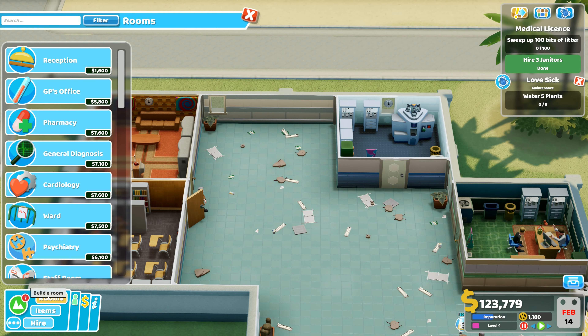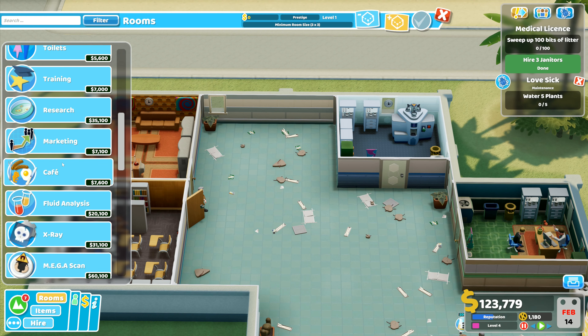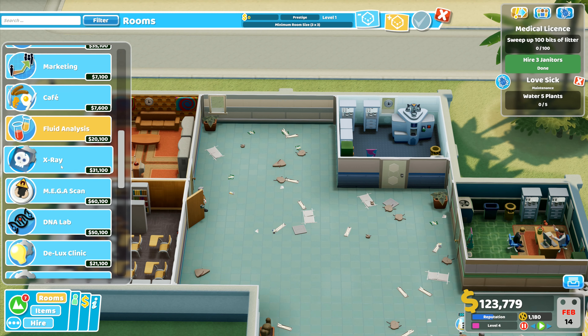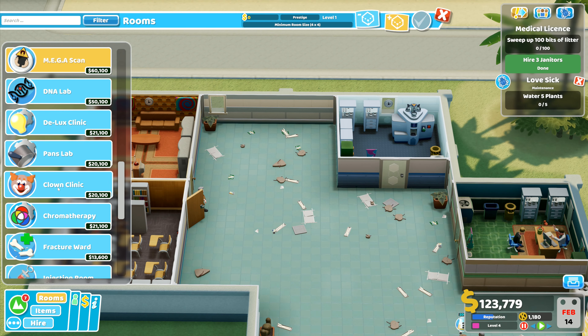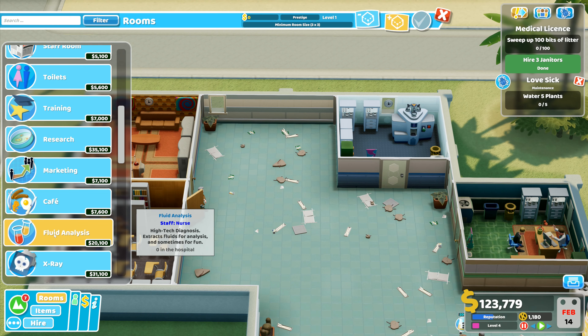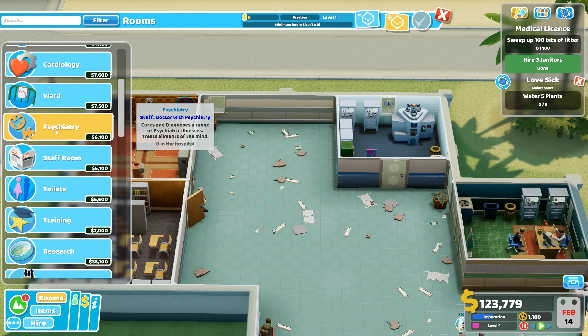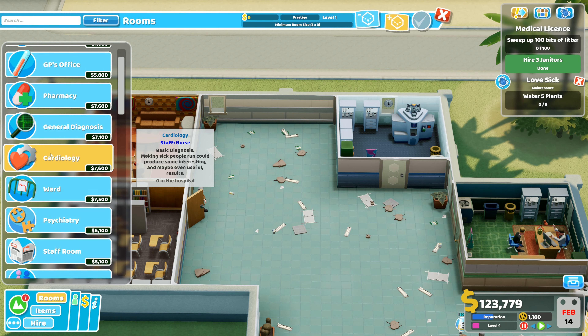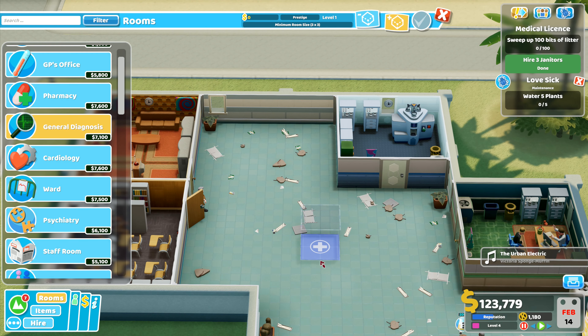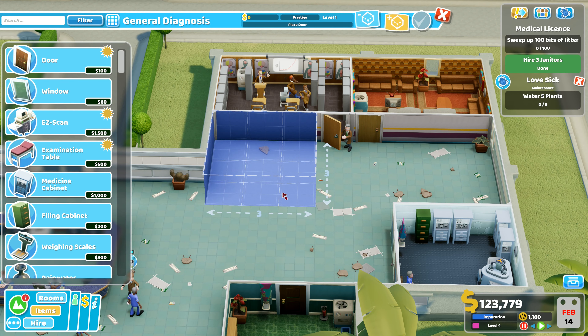What other rooms are we going to want? Cardiology is a three by three. General diagnosis is a three by three. Research fluid analysis is a three by three. X-ray is a four by four. Mega scan is a four by four. Psychiatry is a three by three. We're going to need a ward fairly soon. Cardiology and general diagnosis are both three by three rooms. I can put one three by three room there with a door, and that's going to have the easy scan in there.